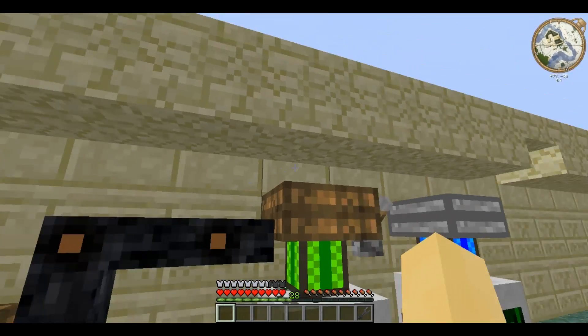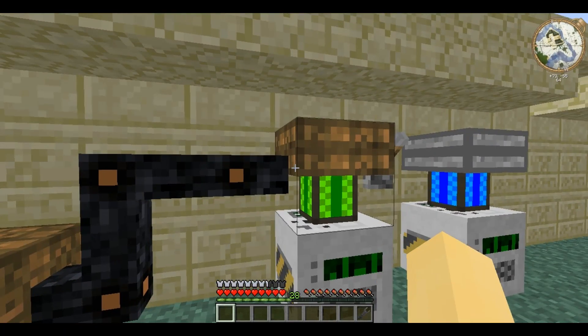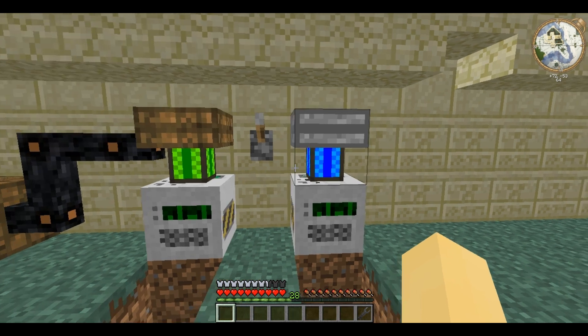Any cables in the surrounding blocks — it doesn't have to be on the underside — will automatically connect to it. A slow electric engine can transform 2.5 EU into 1 MJ per tick. This has the same output as a steam engine.